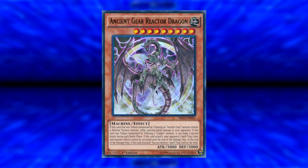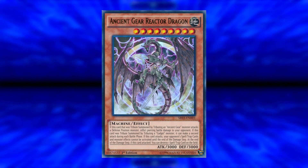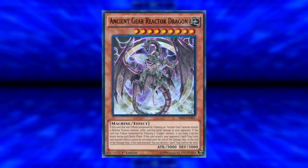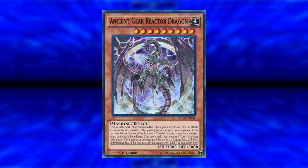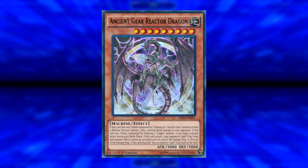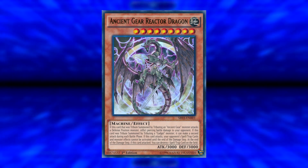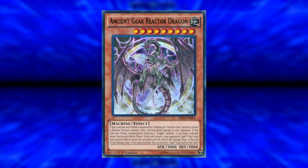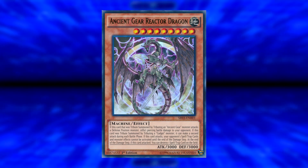If this card attacks, your opponent's spell and trap cards and monster effects cannot be activated until the end of the damage step — which kind of makes up for Ancient Gear Golem Ultimate Pound lacking that effect. At the end of the damage step, if this card attacked, you can destroy one spell or trap card on the field. I can see why Konami didn't include gadgets, because otherwise you'd be blowing up two cards on the field every turn when attacking, which would immediately render your opponent's board useless. Still, a very cool card, and one I'm very excited to play — I think this is going to be one of the best decks of the current format.